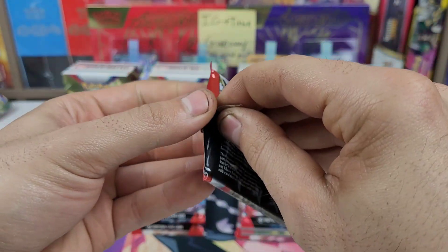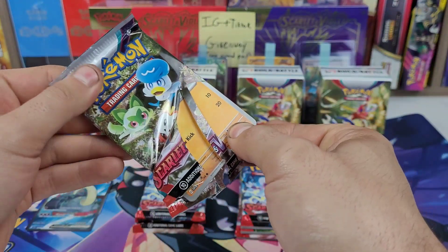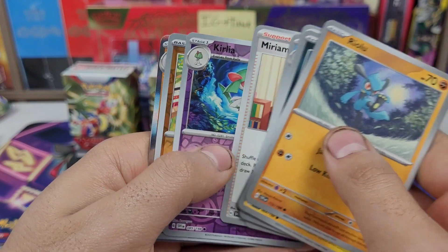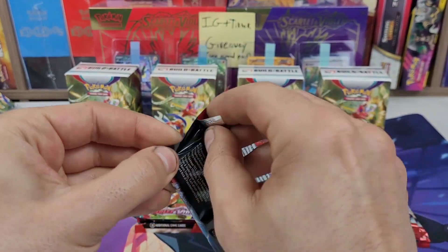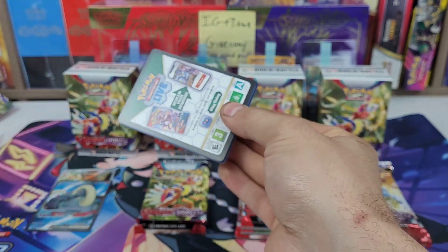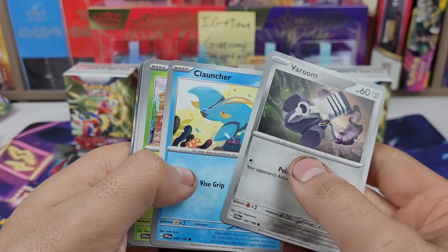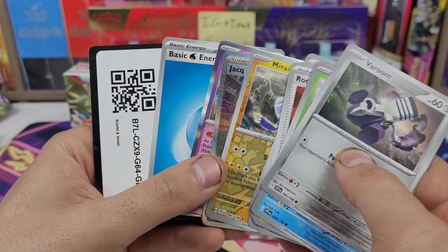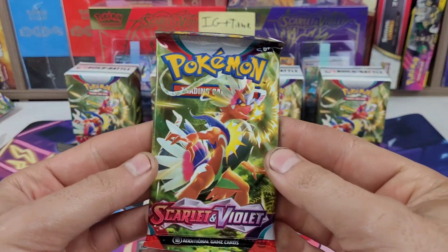On to the four packs of the second Build and Battle. Pack kind of disintegrated. Pack one: Reola, Magneton, Judge — Annihilape. Pack two: look at that dark grey metallic border — Skidoo, Quaxwell — it's a Joltik! I'll take it. Still have not pulled either of the two Full Art Miriams after opening I don't know, 150–160 packs.